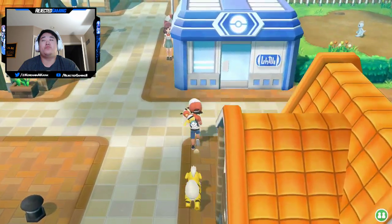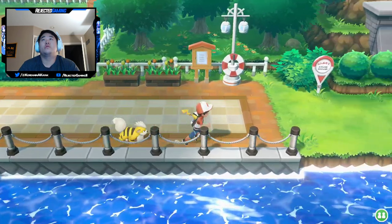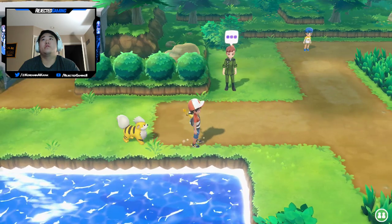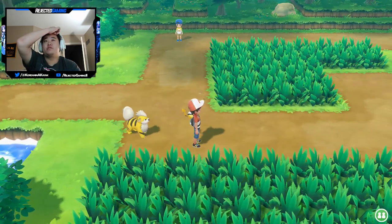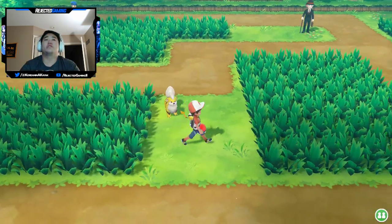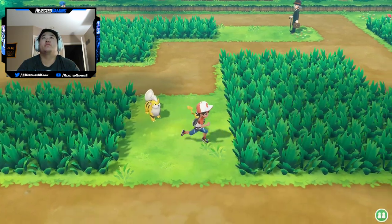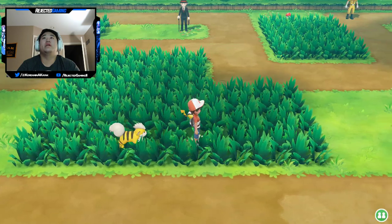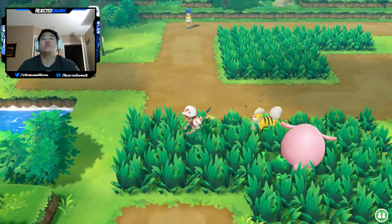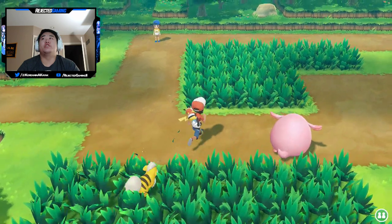Down there is the port — this is Route 11. What kind of Pokémon do we have on Route 11? I just want to see what's out here. Chansey — there's Chanseys on every freaking route. It's insane. I love Chansey, but enough Chansey. I want to see a new Pokémon. But we just have freaking Rattatas.